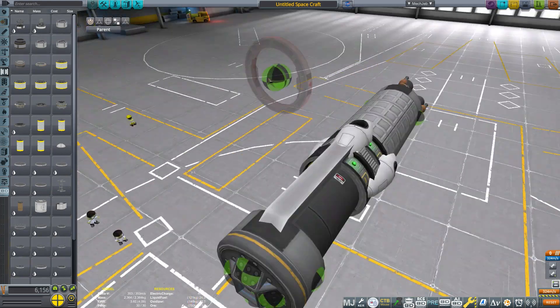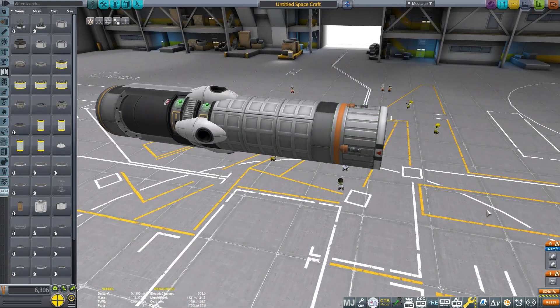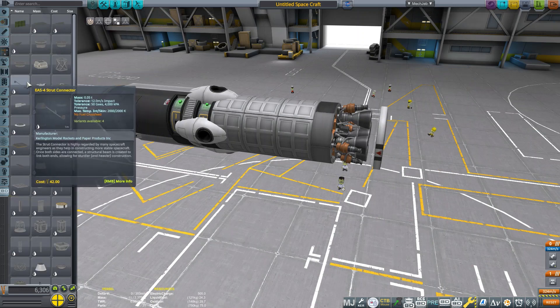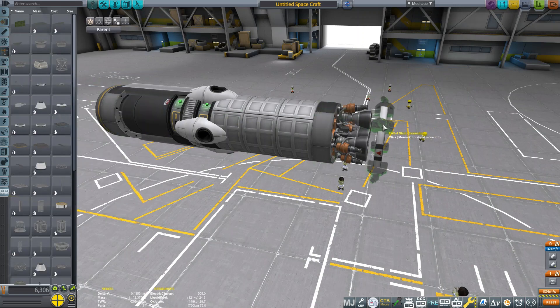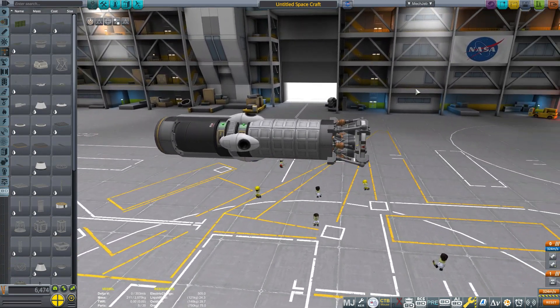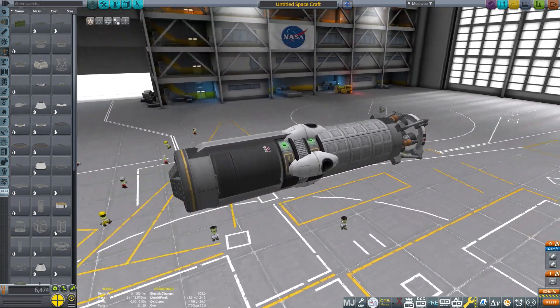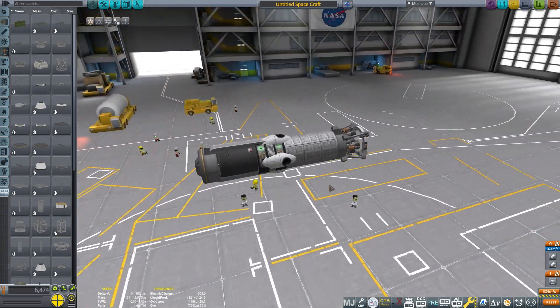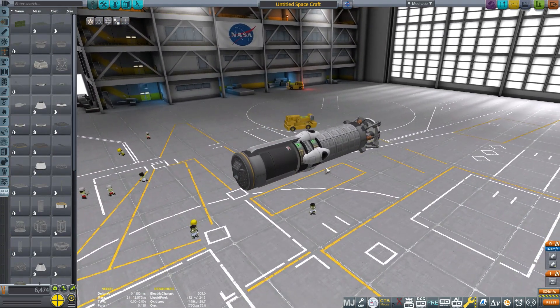So now we can put a decoupler at the end here, and I'm going to turn off the shroud of that and get some more struts. And that is your missile complete. That should do it for a light missile, and you can fit lots of these on a very small ship. So these are quite good missiles.